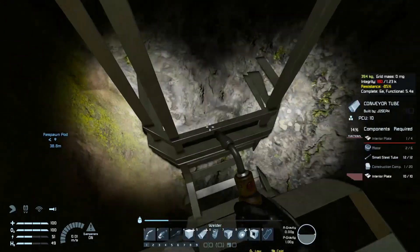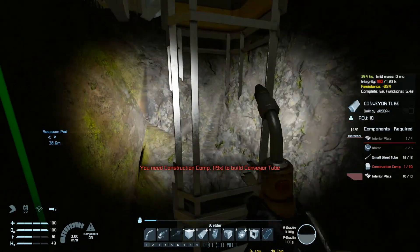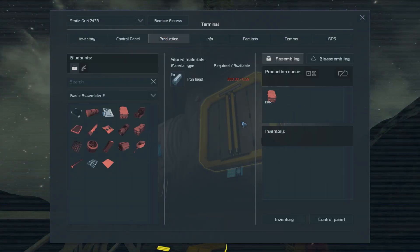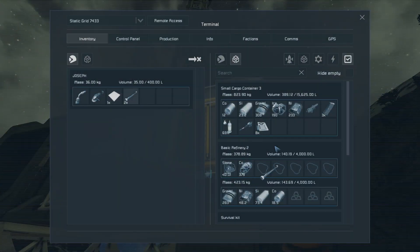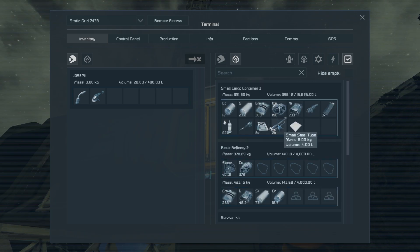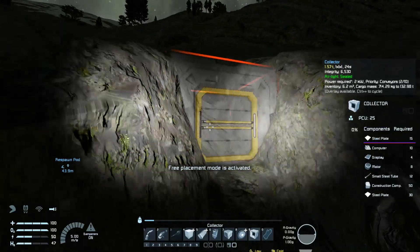I think I might be able to disassemble — no, I need those computers. I don't need the tubes — wait, I think I need the tubes for the collector. Collector needs tubes. All right, we need fresh material and we cannot get that by grinding — we need the drill. I'll crouch-walk up the hill and gather stone as it comes into my hands.